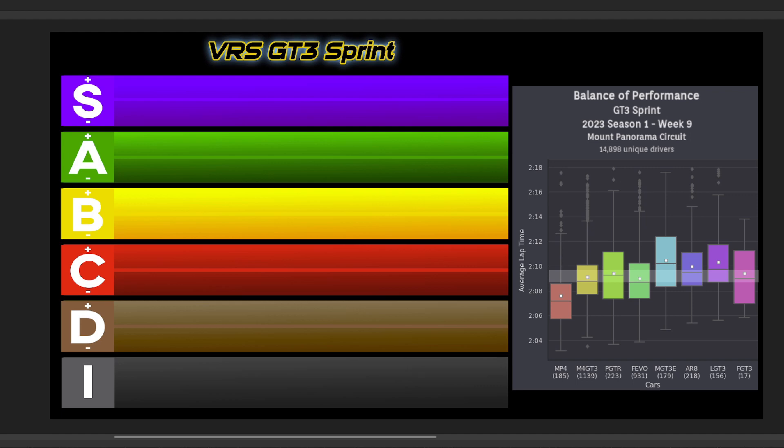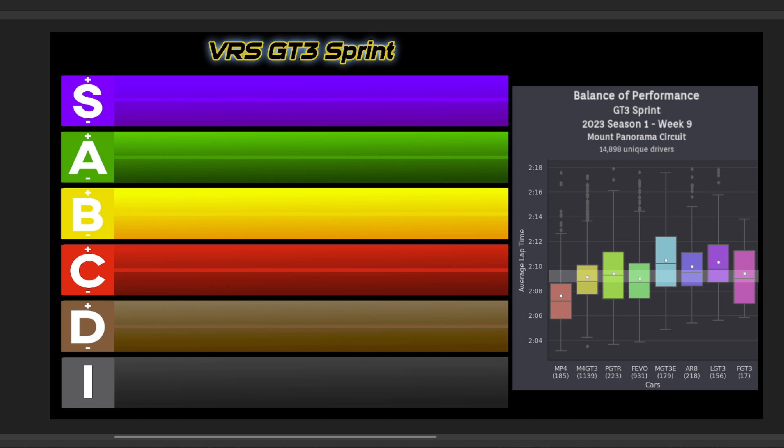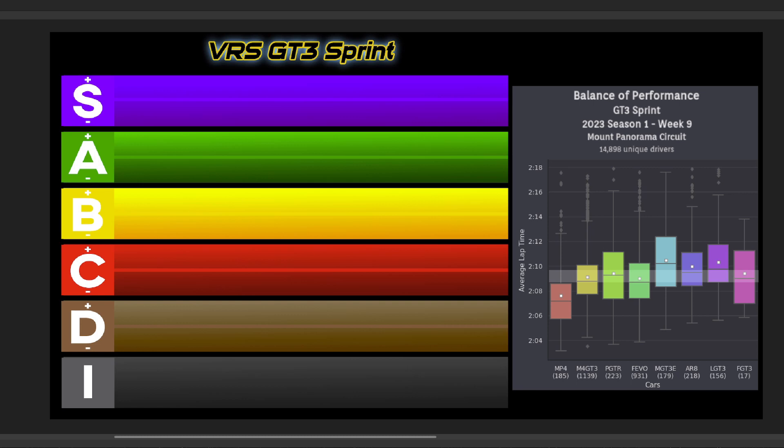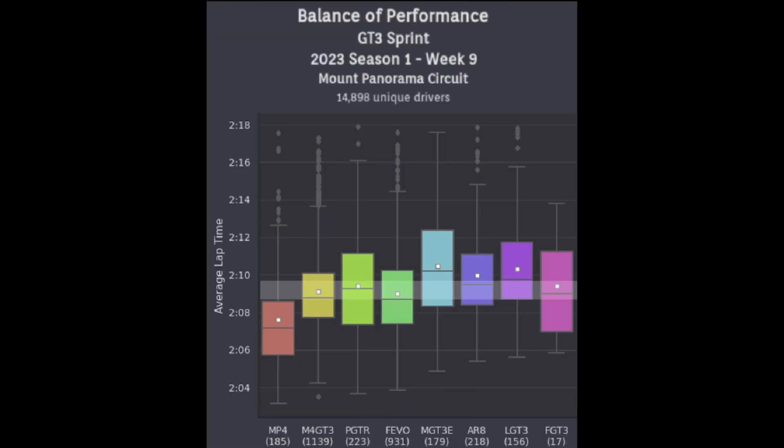Now let's see how the BOPs pan out in the GT3s in a 40-minute open setup VRS sprint race. First, I want to take a quick look at last week's results at Interlagos, where the McLaren swaps with the BMW for the overall top spot compared to the fixed series, while the Audi improves with setup adjustments and the Mercedes falls a bit to a D. Back to this week — this weekend is another iRacing special event with the 12 Hours of Bathurst. A special BOP has been applied to this week's VRS sprint race. However, mid-week final BOP adjustments were made, so the results you see are a combo of different BOPs and may not be very reliable. As a result, I can't really put together any type of accurate tier list this week. As of Friday, the top splits were predominantly Porsche, Ferrari, and BMWs, with some McLaren still mixed in. Maybe next week's data will show what the actual 12 Hours of Bathurst BOP was.